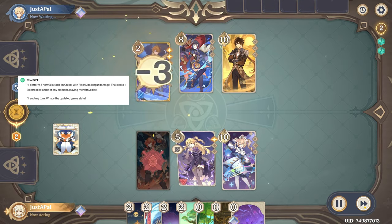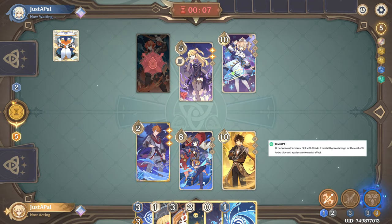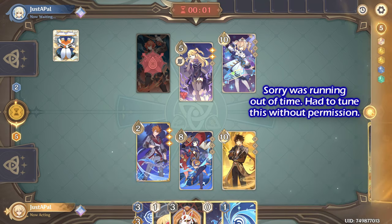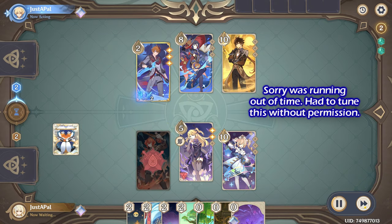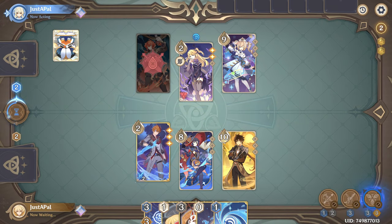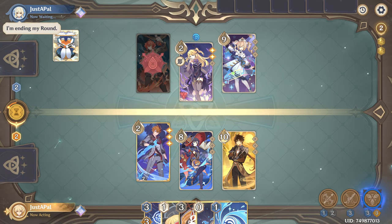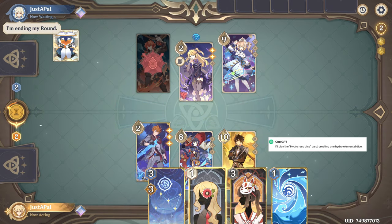I'll perform a normal attack on Child with Fischl. I'll perform an elemental skill with Child. Bring it on. I'll end my turn. I'll play the Hydro Reso Dice card, creating one Hydro Elemental Die.